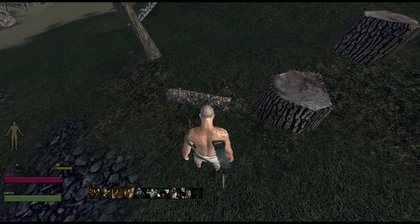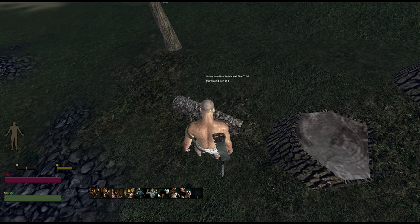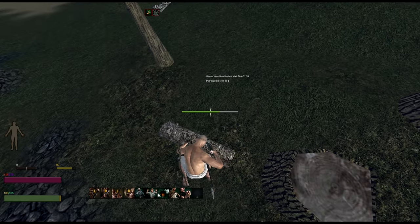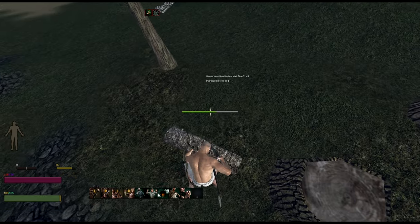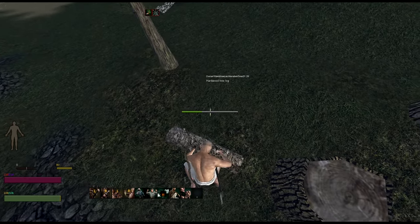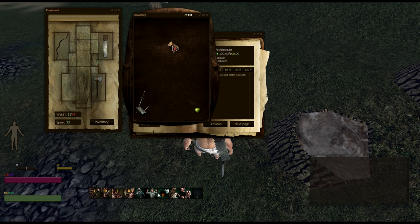Currently there are five trees that will yield hardwood billets: oak trees, elm trees, birch trees, maple trees, and willow trees. Once you've chopped a tree down, right-click on it, select Carpentry, and saw out a billet. Your character will continue to yield as many billets as the log will allow — it's an auto-craft feature and your character will do it automatically until you run out of log. At any point you can push Escape to stop. You can see I produced five units of hardwood billet.